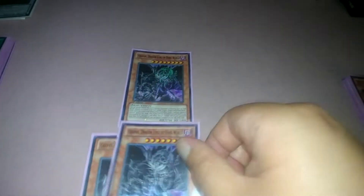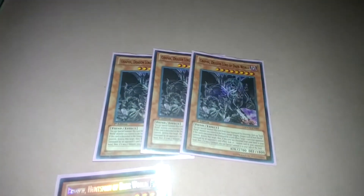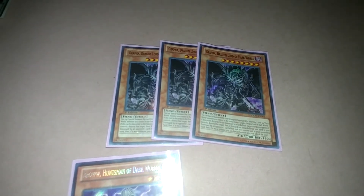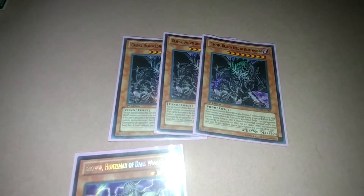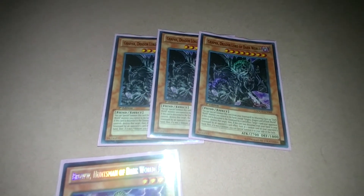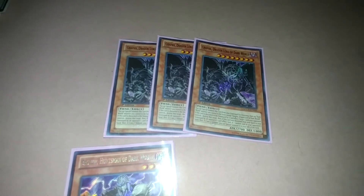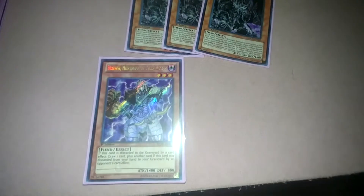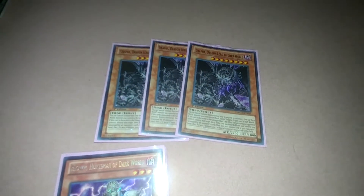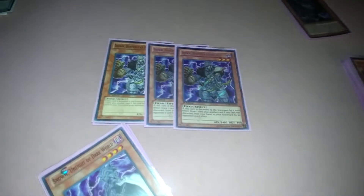Starting with the Dark World monsters — three Grapha, the boss of Dark World. When Grapha is sent from your hand to the graveyard, you target and destroy one face-up monster on the field. And when Grapha is in the graveyard and you have a Dark World monster on the field, you can return that monster to your hand and special summon Grapha back to the field.